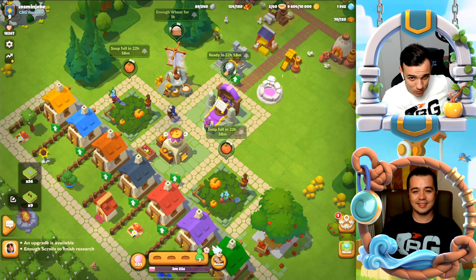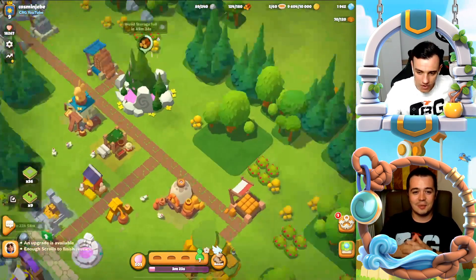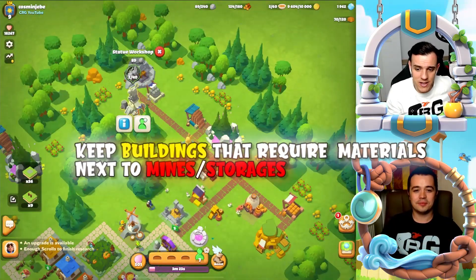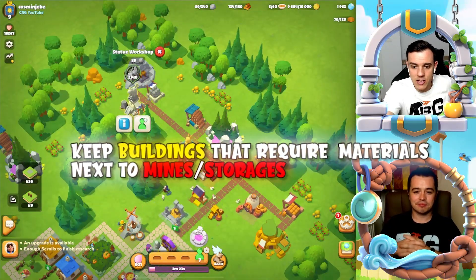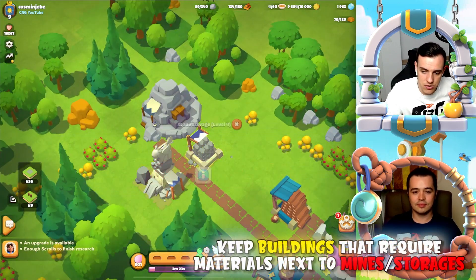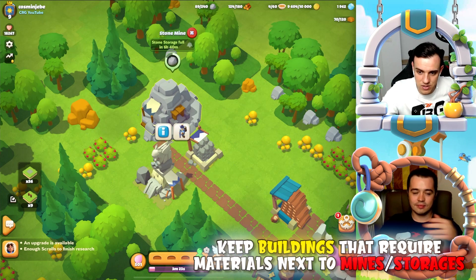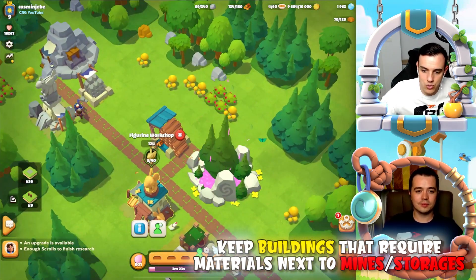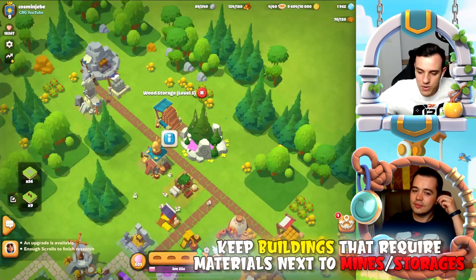The last tip: always try to keep buildings that require specific materials next to the relevant mines and storages. For example, I have the statue workshop next to the stone storage and stone mine, and the Evergrove next to the figurine workshop and wood storage.